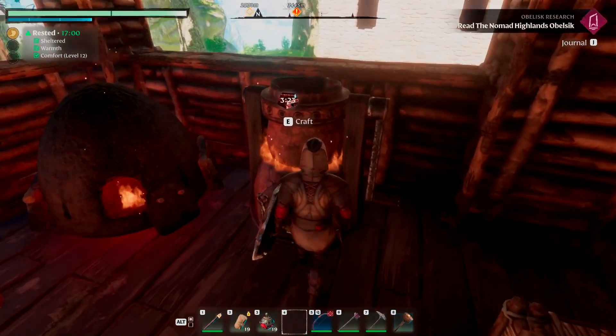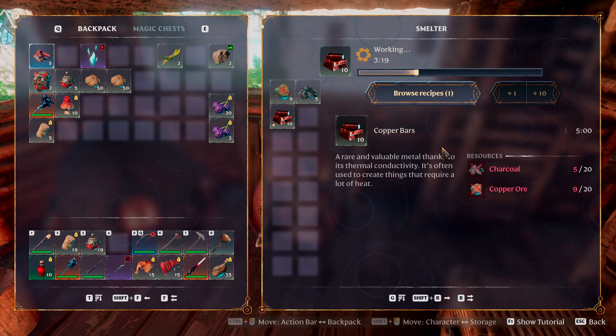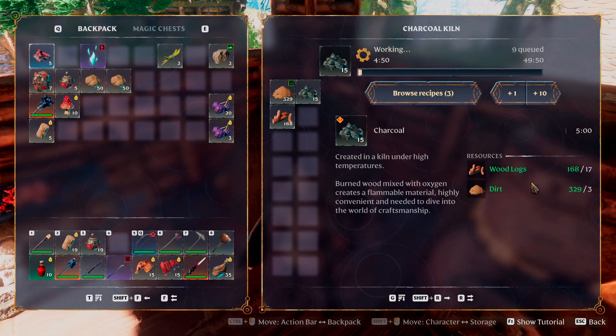When you have the smelter, the very first recipe that you're going to get unlocked is actually copper bars — it's unlocked automatically, and you can see the recipe here. To make 10 bars, you'll need 20 charcoal and 20 copper ore. For charcoal, you're going to need to make that in your charcoal kiln, like we have going on over here, which takes 17 wood logs and 3 dirt.